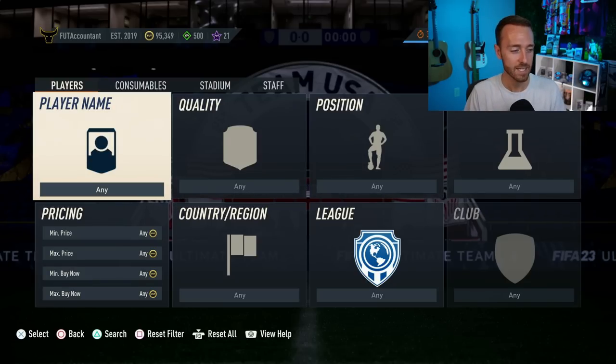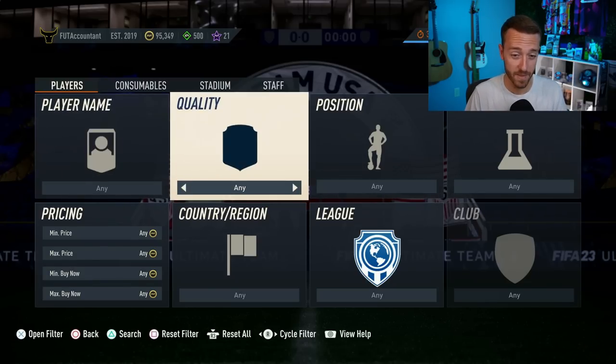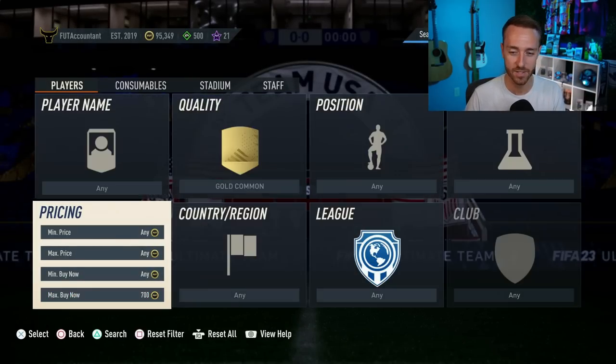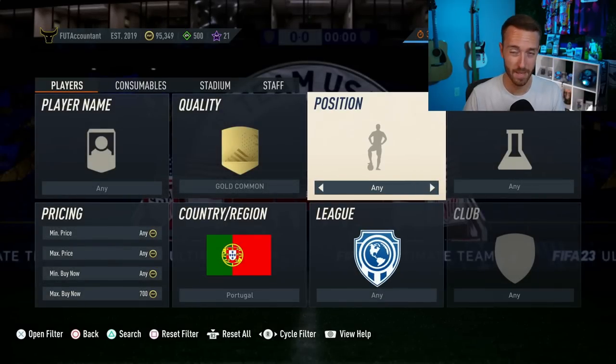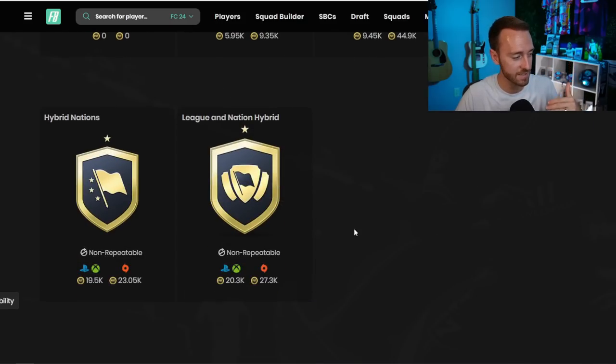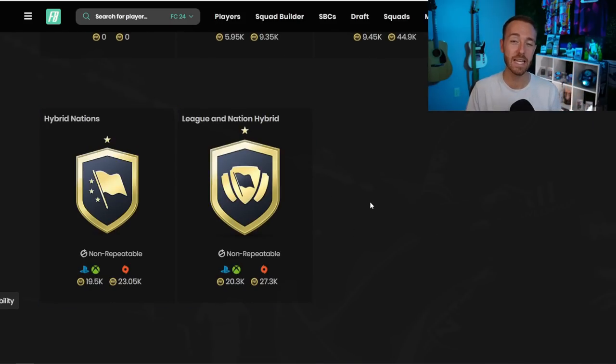Once you have more than 15 to 20K you are cooking. From there we can start looking at the golds, because as you move up, golds provide more opportunities to make coins. Especially as people go and do more SBCs — moving from the foundation SBC into hybrid leagues, hybrid nations — now last year EA made these packs untradeable. There's still demand if they're untradeable, but you have to be careful because there may not be as much demand as there used to be.